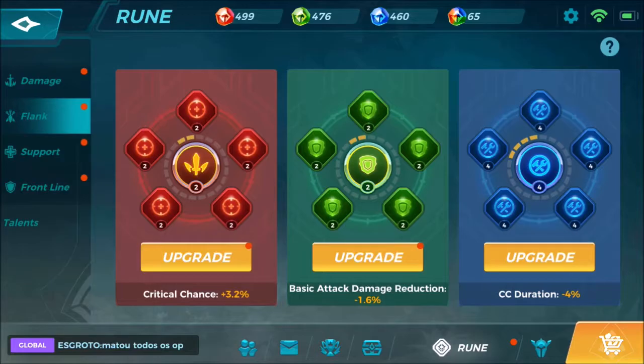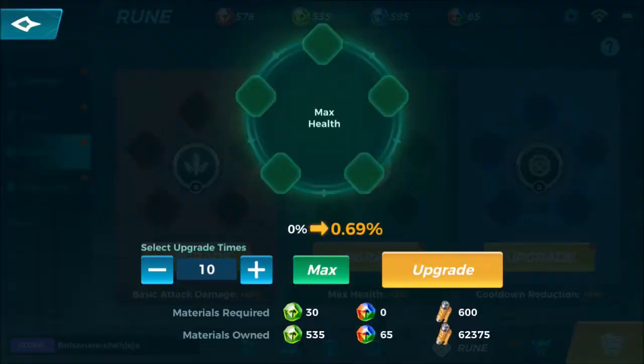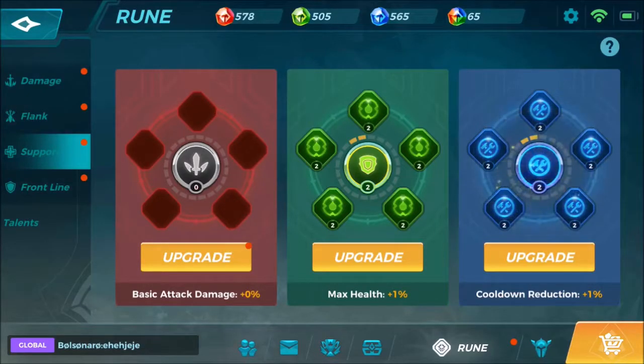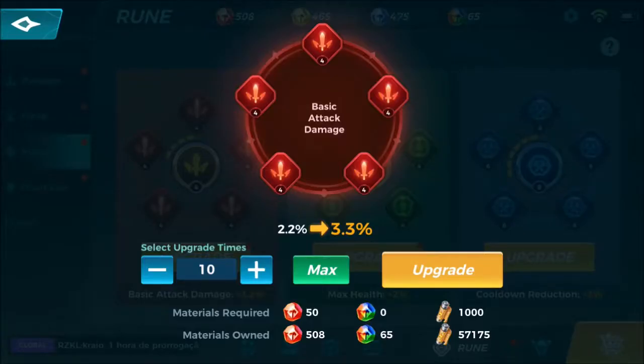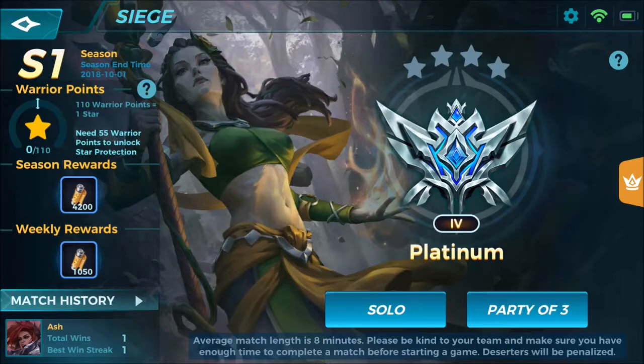A much needed change that I actually like is they revamped the rank system. Now instead of waiting a week to rank up once, they changed it to a star system — which is what most mobile games and PC games like League of Legends and Dota use. There are tiers now: Silver 1, 2, 3, 4, then Gold 1, 2, 3, 4. You win a game, you get a star; you lose a game, you lose a star. This new system is way better because you can rank up however many times you want in a single day. They also fixed the overtime objective issue.